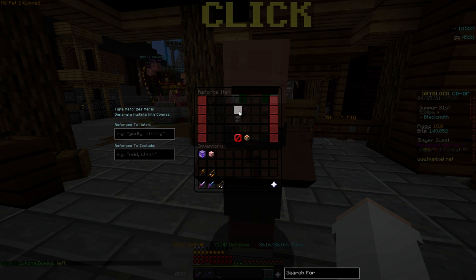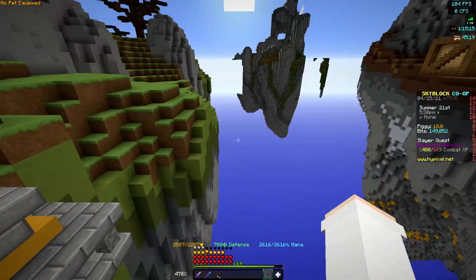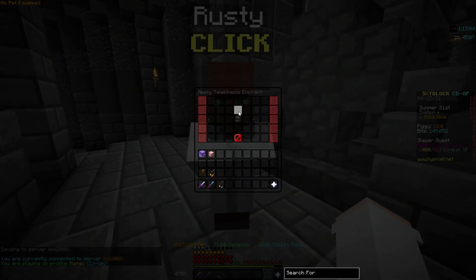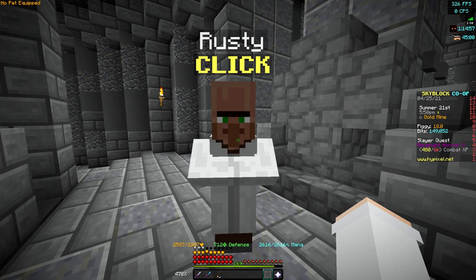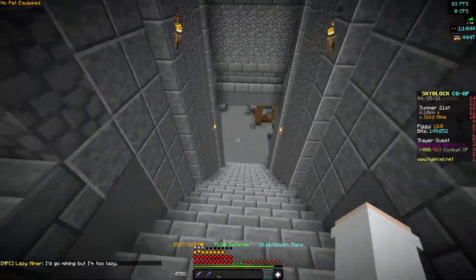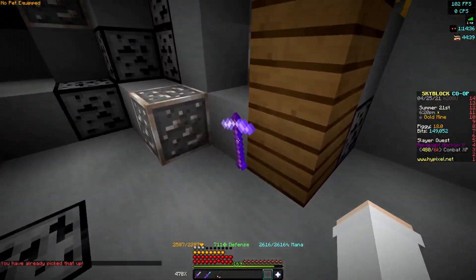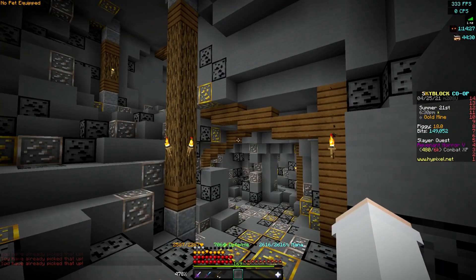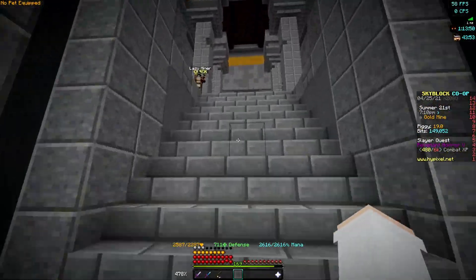Once you have your reforged sword, head down and take the portal to the gold mine. You can get an enchant called telekinesis from Rusty for 100 coins — it immediately puts items into your inventory when you kill a mob or break a block. You can also talk to the lazy miner; he wants you to grab a pickaxe that has smelting touch on it, which is nice. Follow the path to a really good ore spot and mine until you reach mining level 7.